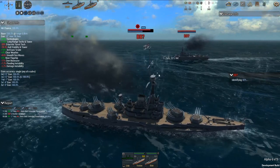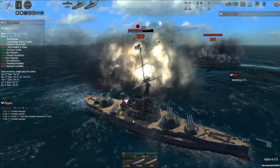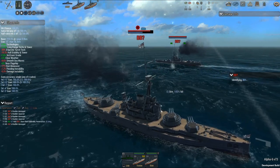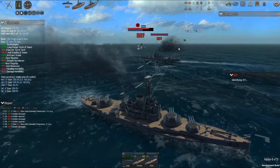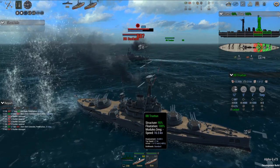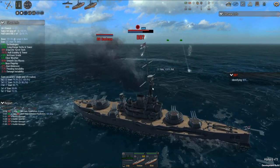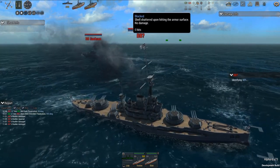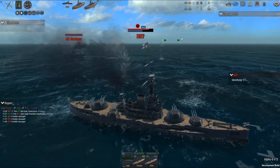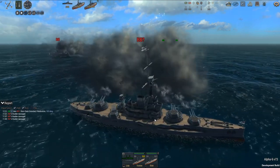I think they've now done it to where if the shell looks like it could hit this one, it will damage this one as well as that one, even if you're aiming at this one. Early on it wasn't quite coded to hit both — it was only whatever ship you were aiming at. There's another hit — getting more hits. Been hit four times. The rudder's damaged. Blocked or none — once the secondaries start coming, that blocked number tends to shoot way up fast.